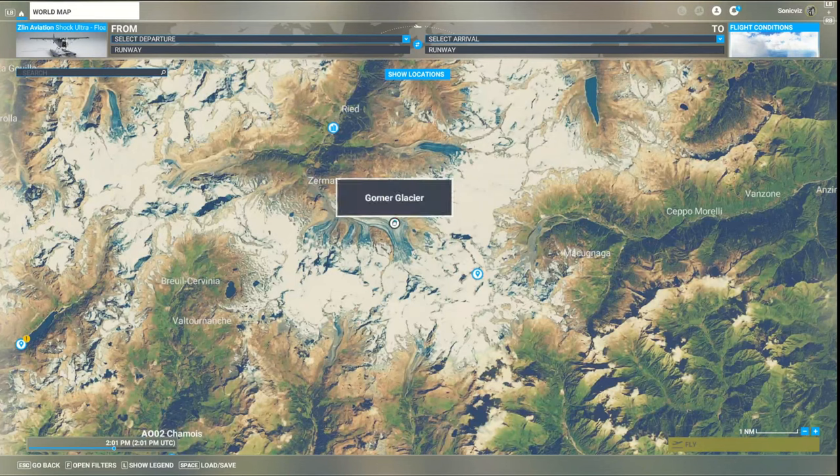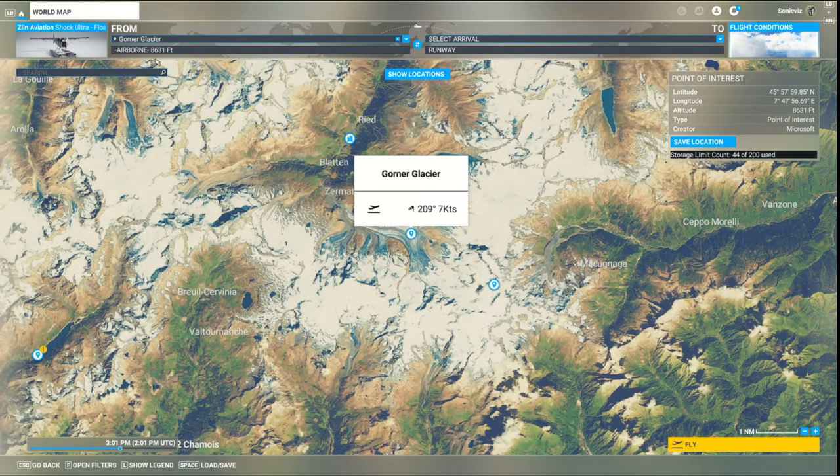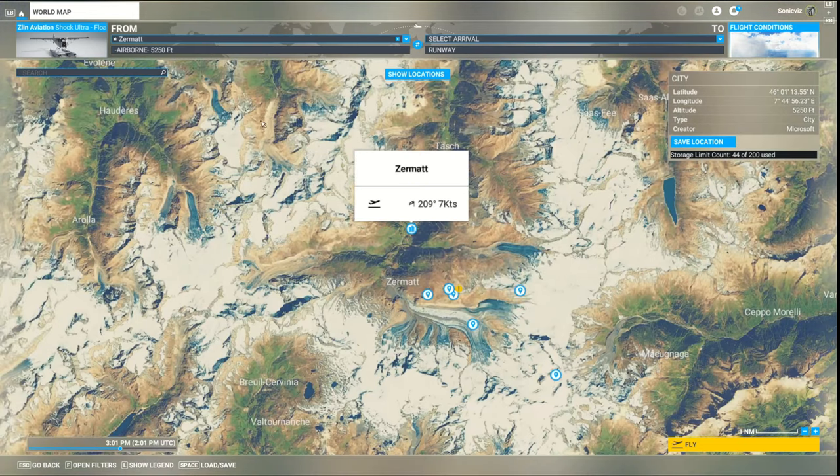You can click on one of the existing waypoints and set departure. Depending on the altitude of the ground it will give you the altitude in the air - normally it starts 1500 feet above the ground, or 5000 feet if it's a jet, or even higher if it's a high-performance aircraft. You'll see 'airborne' up here and that's the height you're going to start at. Same here if we choose a town and set that as departure - it's slightly lower because it's down in the valley.